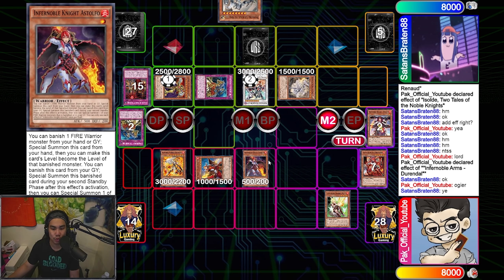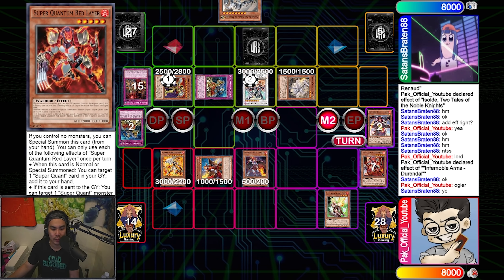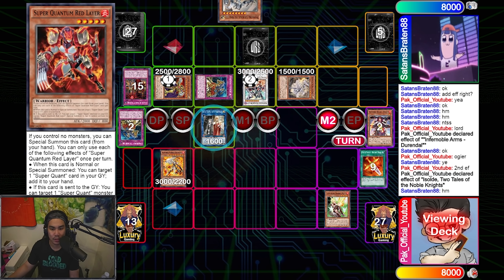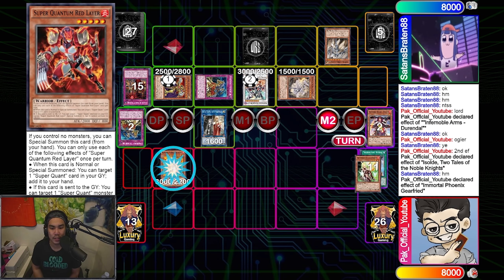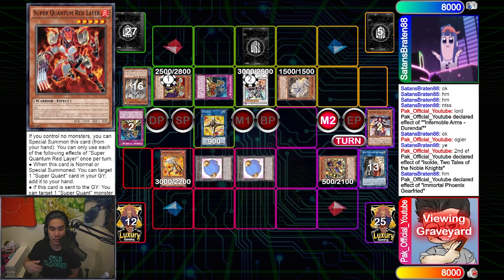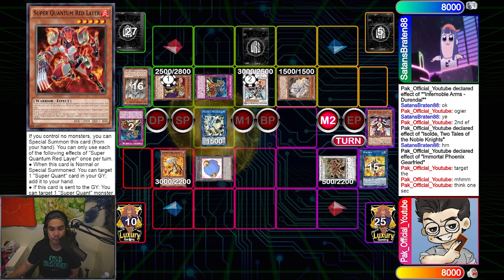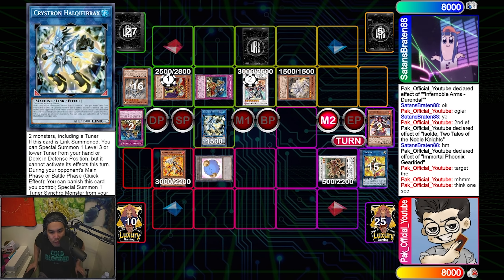I'm then able to summon Geerfreed by banishing the Durandal, use Ogier to equip to the Geerfreed so that it can't be destroyed by effects, and now I have two warriors. A Stouffel is a wonderful extender, and Oliver — discard the red layers to summon. Make a Soldate, send two, negate the Flutely as he tries to activate. Special summon Genba, go Link Ross, summon two tokens. I make Meta Marcher and bring back Genba.